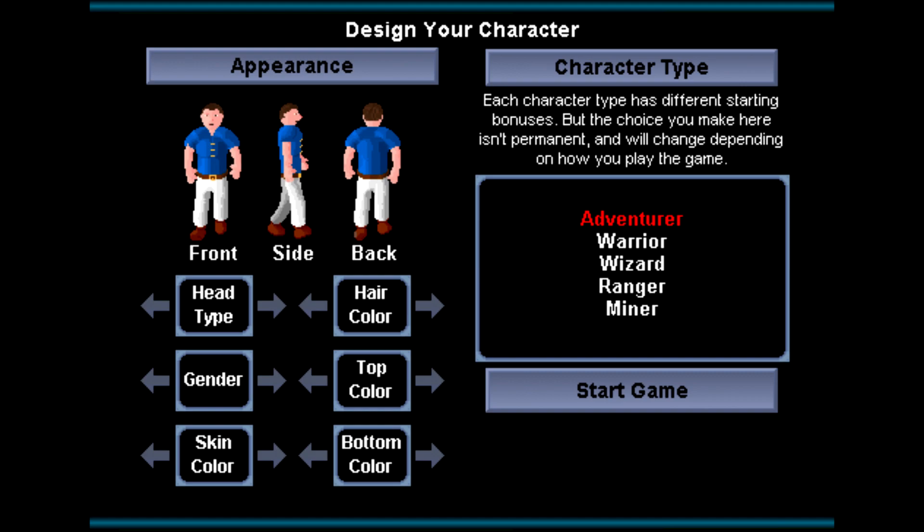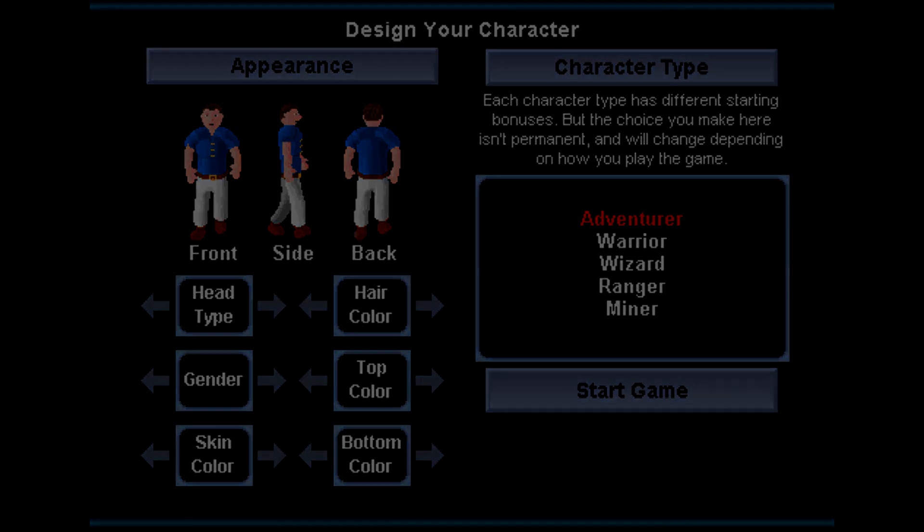At the beginning of RuneScape there were five different classes: the Warrior class, the Wizard class, the Adventurer class, and the Ranging class. The different classes gave you different starting skill levels, different starting hit points, and different starting items. For example, the Warrior class started with level 3 Attack, Strength, and Defense, 12 hit points, a bronze short sword, and a wooden shield. If you picked Wizard you'd start with level 7 magic. Later the idea was scrapped and you'd just have one basic Adventurer class.